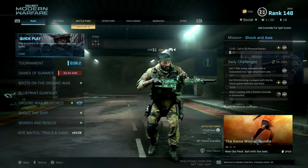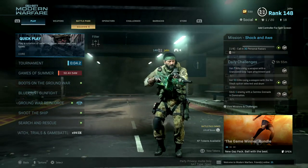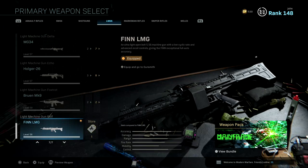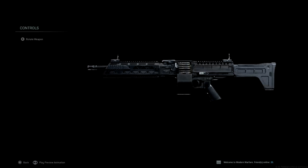Alright, what is going on everybody, it's John here and I am back with another Modern Warfare video. Today I use the new Finn LMG. As you guys can see, this is the new Finn LMG — it is now the seventh LMG in Modern Warfare. Its description reads: a neutral light open bolt 5.56 machine gun with a low cyclic rate and advanced recoil controls, giving the Finn exceptional full auto accuracy. You can actually convert this weapon into one infamous weapon we all know from Call of Duty Ghosts, and that is the Chainsaw.